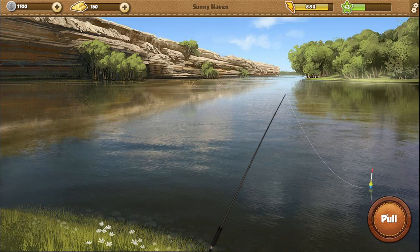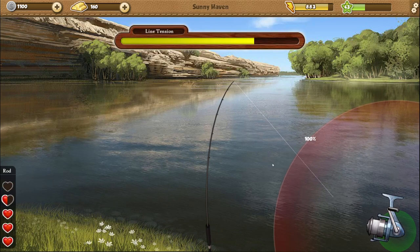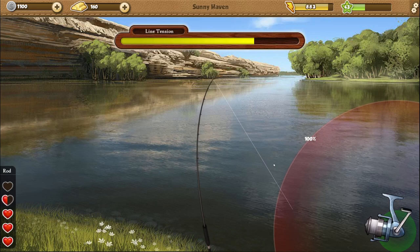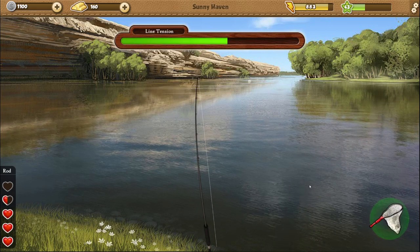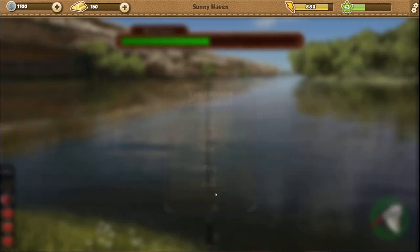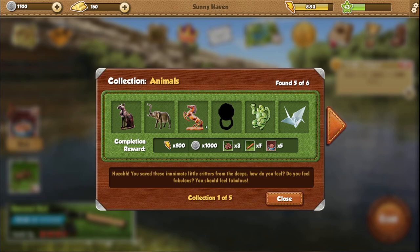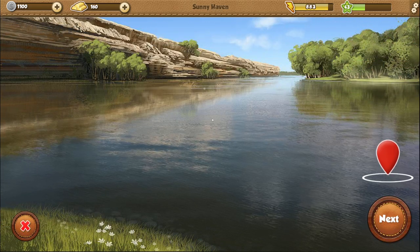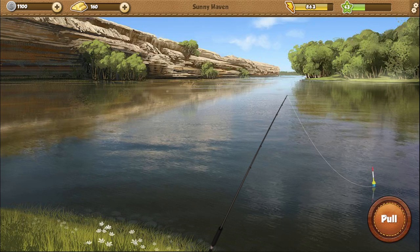I feel like most of these baits are not going to work here. Another one - what the heck? Nice. A ring - jewelry and animals. We need just one more. That is cool. Let's throw here again. Sunny Haven - it's summer.